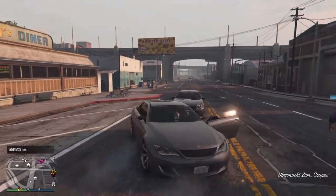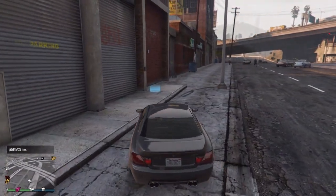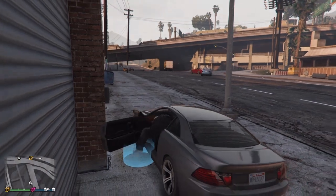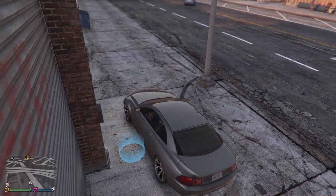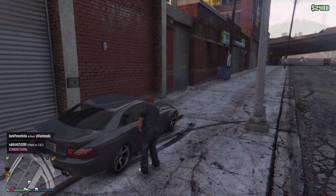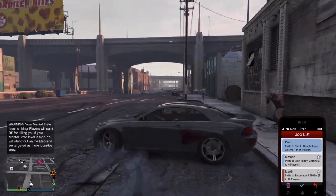We are starting the glitch now. This is September 2nd and this glitch is working on version 1.35. First thing you have to do is pick any car from the street — I have the Ubermachi Zion Coupe. Then go to any garage you have and park in a way that when you press triangle, your character steps exactly on the blue mark and enters the garage.